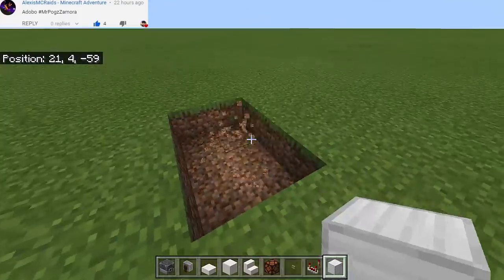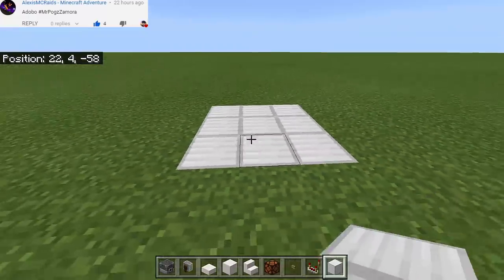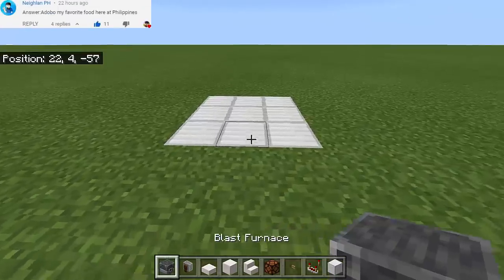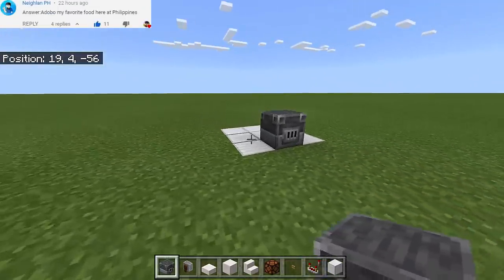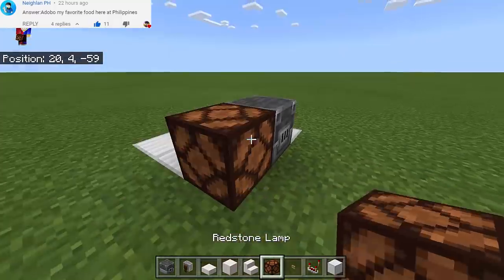First, what we're gonna do is make a square — it must be a 3x3 square made of a Block of Iron, just like this. And then we're gonna put here a Blast Furnace facing this way. And then here we're gonna put a Redstone Lamp.